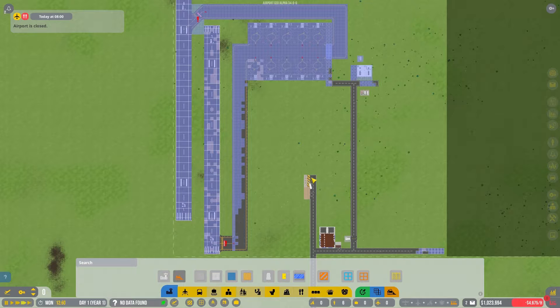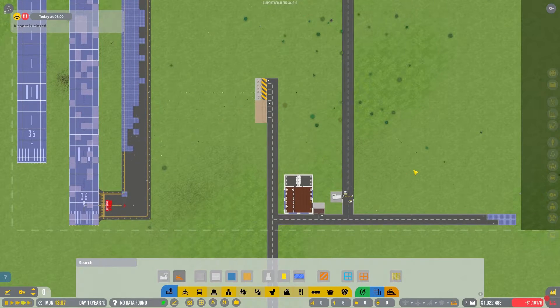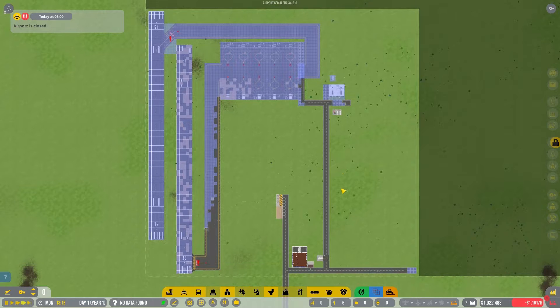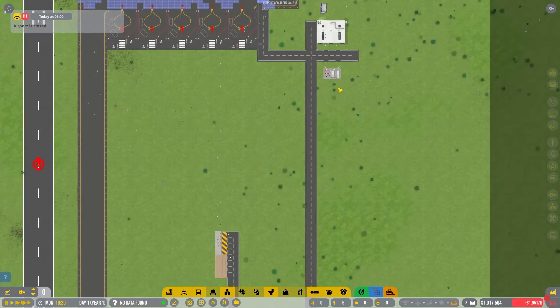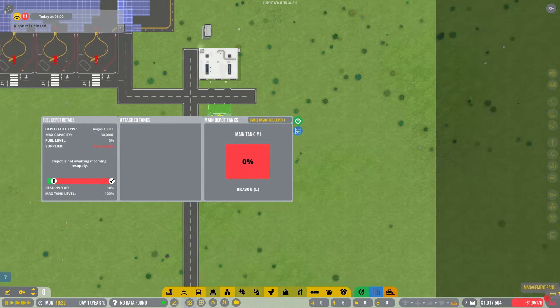You'll notice some subtle differences between those two games. I think Sim Airport is actually already released while Airport CEO is still here in early development. Let's let our folks run wild for a bit, and I'll be back once they're done building our runway and taxiway. One thing I want to do before we finish construction: now that we have our fuel depot, we actually need fuel to get delivered.